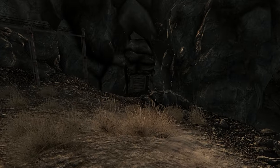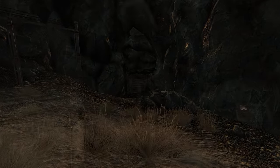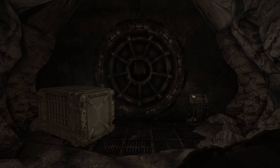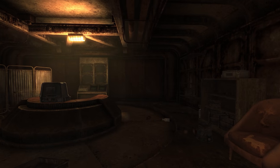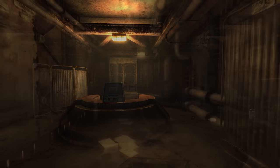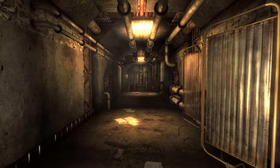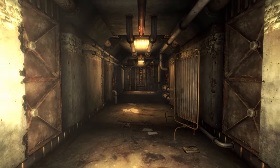Vault 106 is located inside a cavern near the eastern edge of the Capital Wasteland. Vault-Tec's nefarious experiment here was testing new drug compounds by pumping them into the air filtration system. At first, the inhabitants only noticed a faint smell in the air, a feeling of euphoria, and tasting colors. But over time, this would drive the majority of them insane, resulting in them destroying the vault, killing each other, and dying attempting to escape.